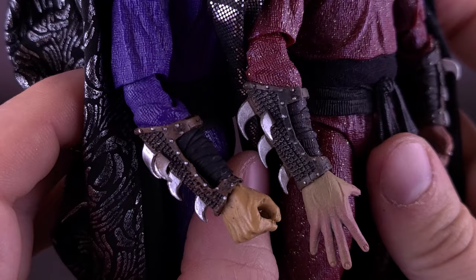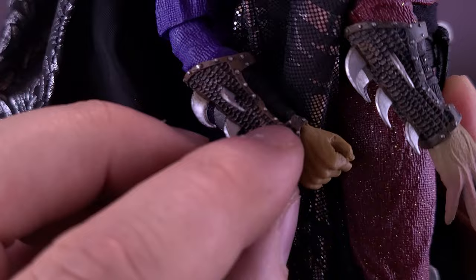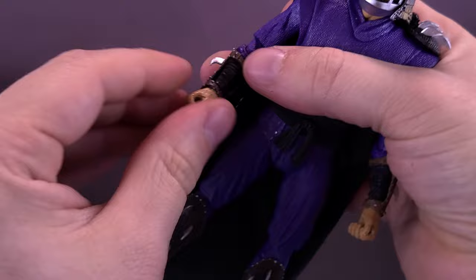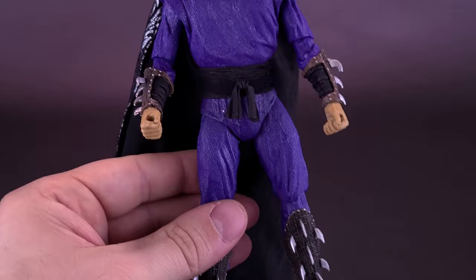One thing that is noticeably different is the way they painted the gauntlets — same mold but they've added a lot more brown and painted the rivet points so they stand out a lot more. One thing you will have to be careful of when replacing the hands: as soon as you pop a hand off, the gauntlet slides off very easily. In fact, when I went to change the hand, the gauntlet fell right off onto the floor — good thing I was able to find it.